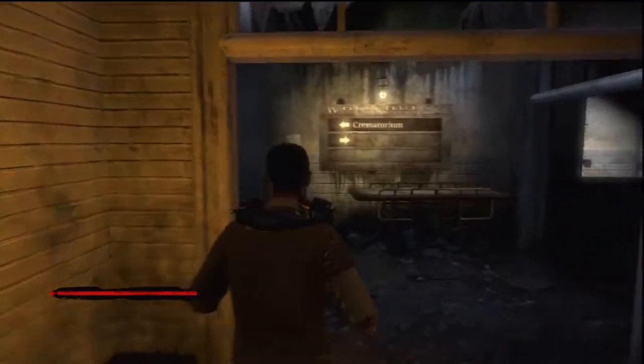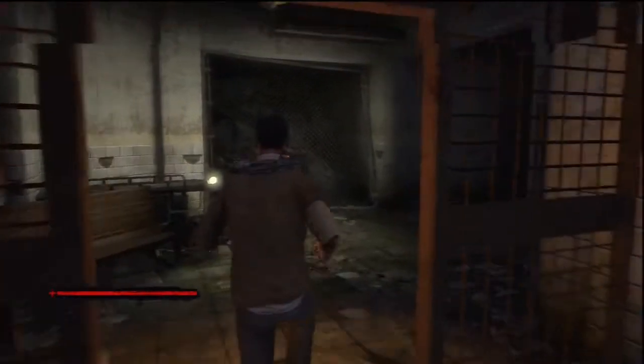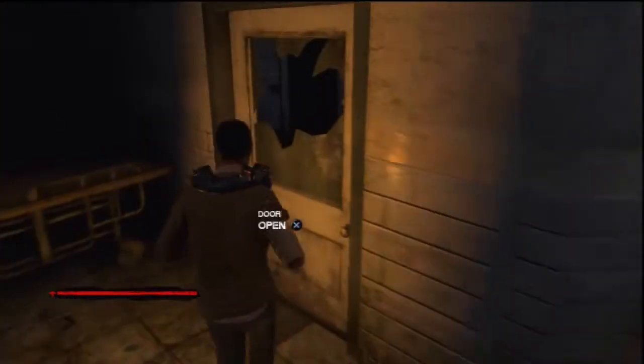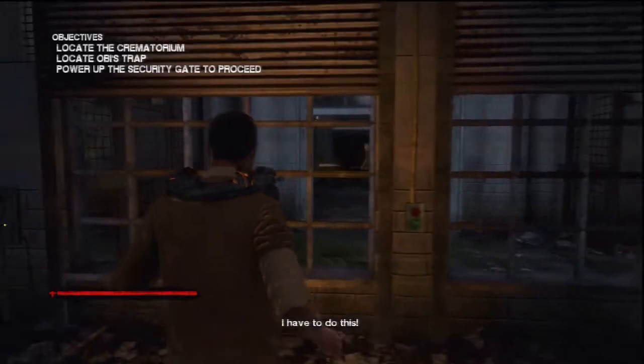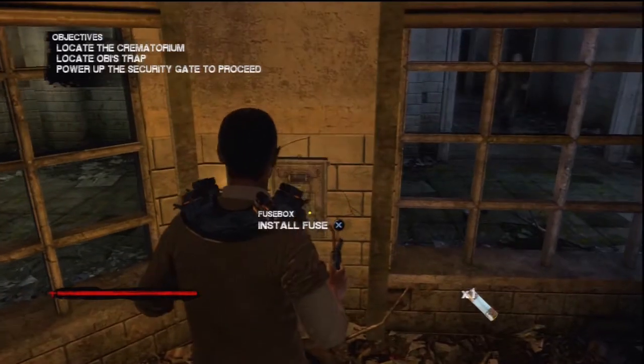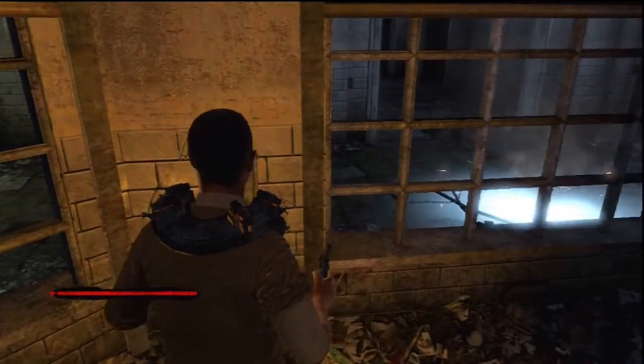Head back and turn left. On your right will be molotovs on the shelf, but they're pretty bad so I don't recommend picking them up. A victim down there randomly respawns at different times — in my case he respawns right now. I find it best to use the fuse box against him.